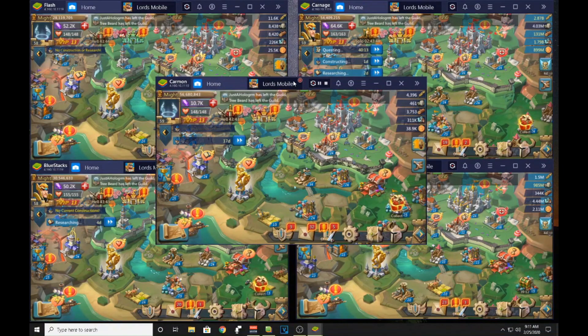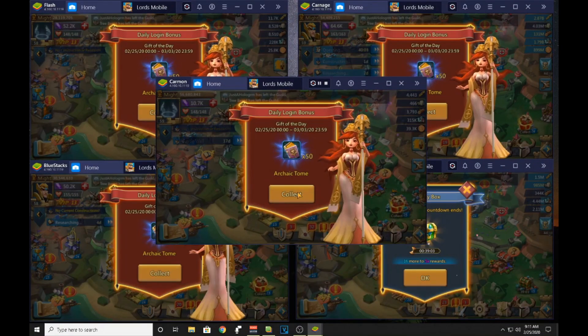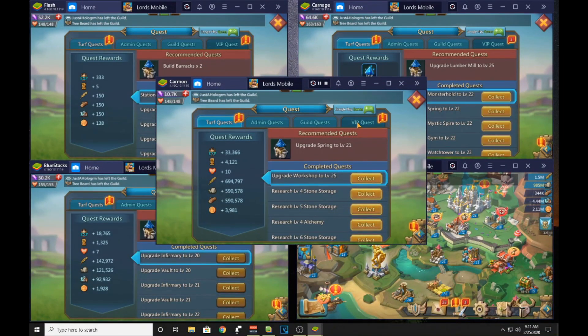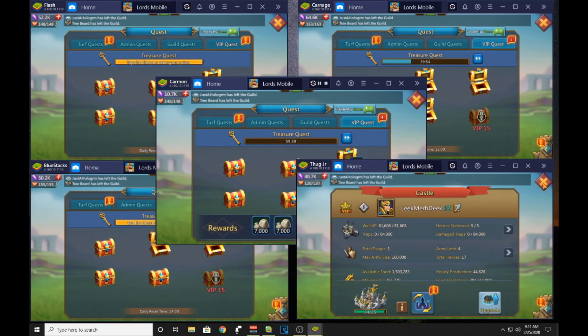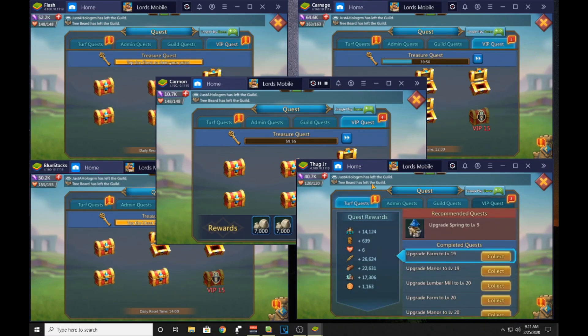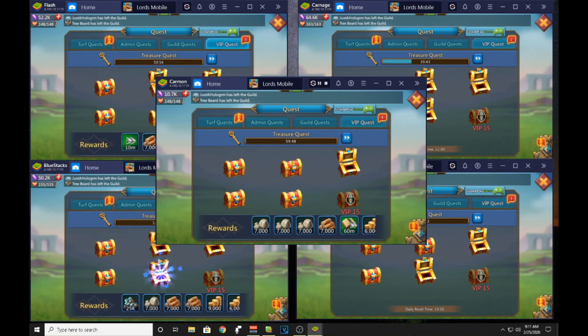With all these synced, it kind of helps you out because you don't have to go to five different screens and click five different things to do the same thing. Here I'm hitting the mystery box and I get every single one. I can also hit the VIP quests. If your mystery boxes are off on your main screen, just click another one until you see the box actually go.